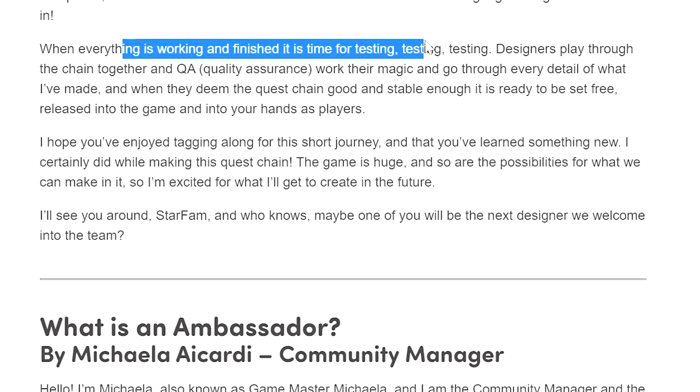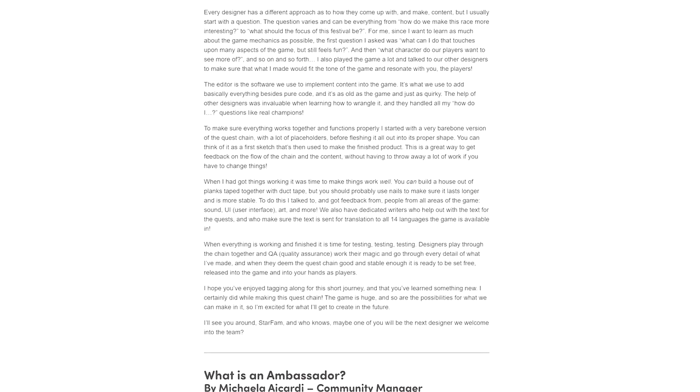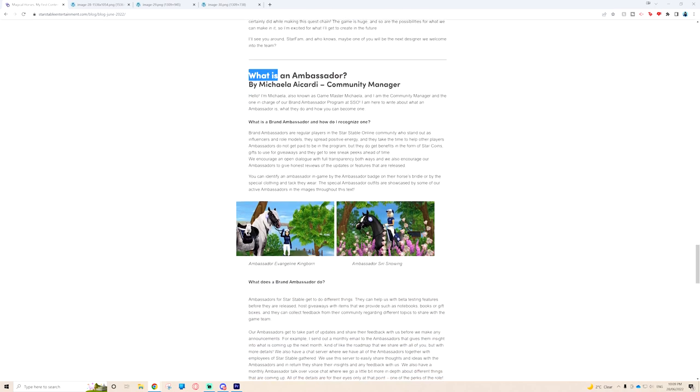When everything is working and finished, it's time for testing. Designers play through the quest chain together and quality assurance works through every detail. When they deem the quest chain good and stable enough, it is ready to release into the game and into players' hands. I read all of the full piece and highly recommend checking it out - you can pause the video or jump over to the Star Stable Entertainment website to read through it all.